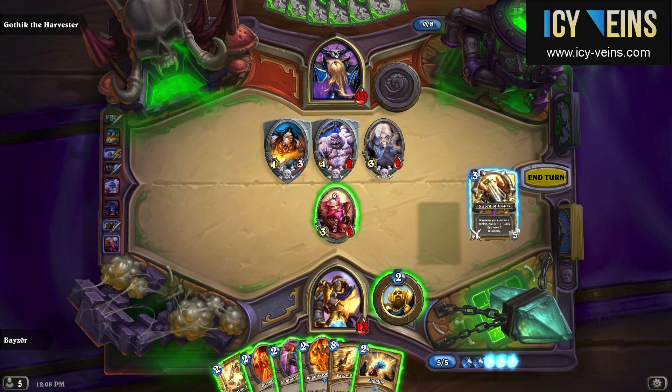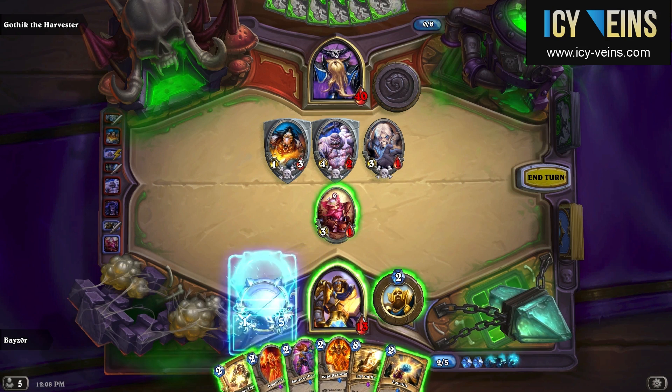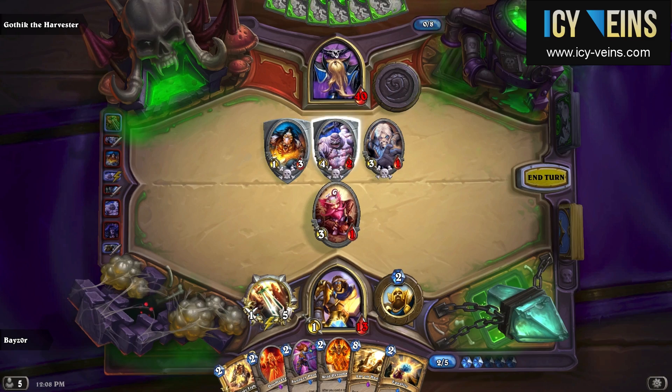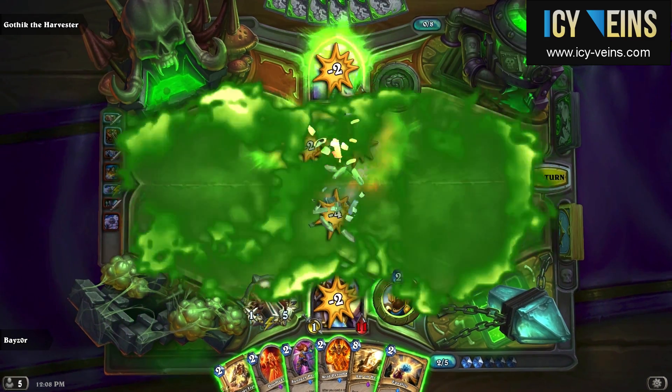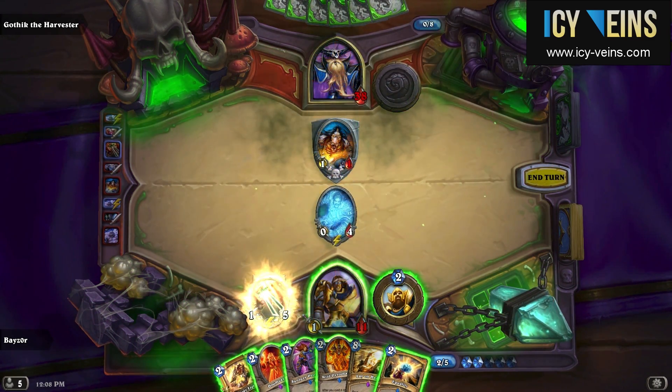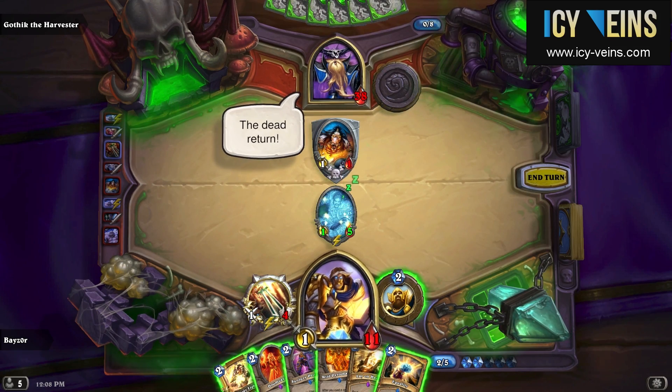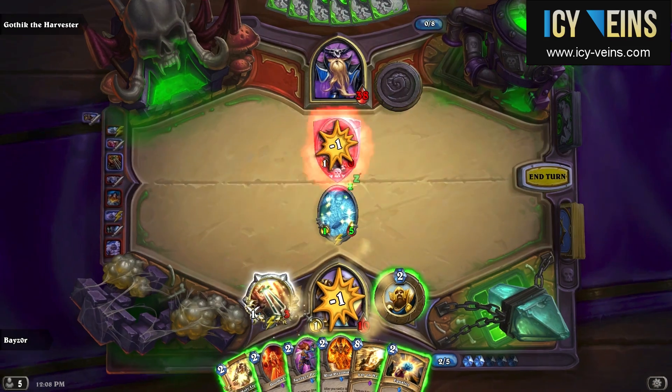As you can see, the deck also has Sword of Justice in it, which can be very useful for buffing the stats of the spectral minions. In particular, this is important for buffing their attack, because doing so allows you to attack with them and get them killed off, so they stop damaging you every turn.